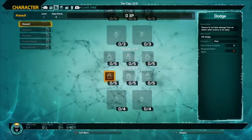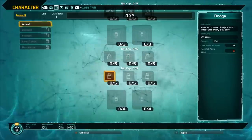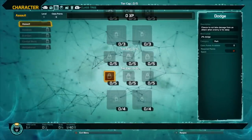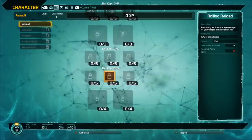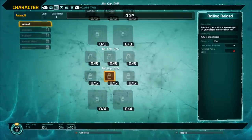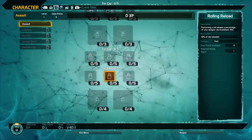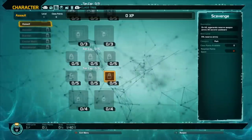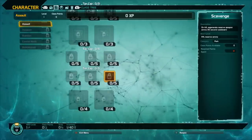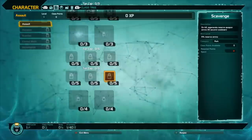The next three perks are Dodge, Rolling Reload, and Scavenge. Dodge gives you a chance to not take damage from an attack when an enemy is far away — it's not guaranteed every time. Rolling Reload means performing a roll reloads a percentage of your weapon clip when you double tap your crouch button. Scavenge means on kill, you get ammo back to your reserve without having to go up to the enemy's body.